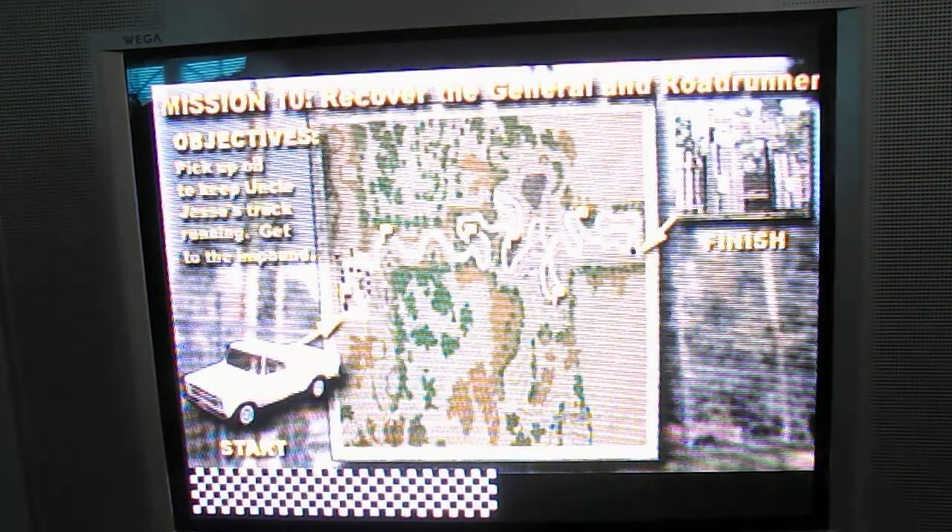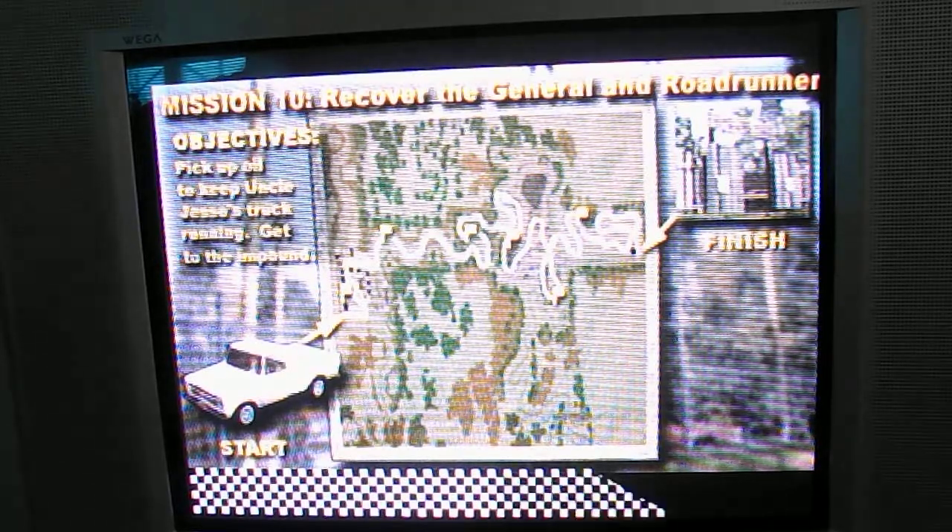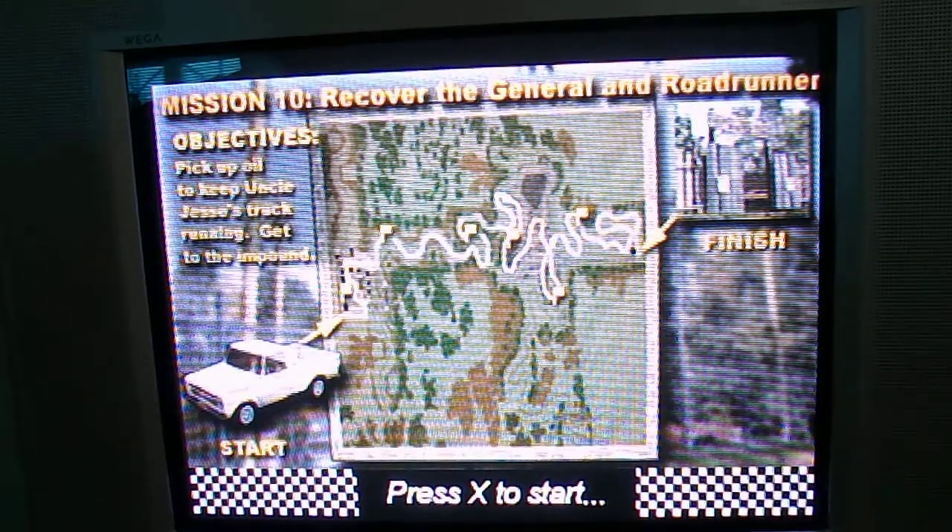Mission 10: recover the General and Roadrunner. Objectives: pick up oil to keep Uncle Jesse's truck running, and get to the impound.